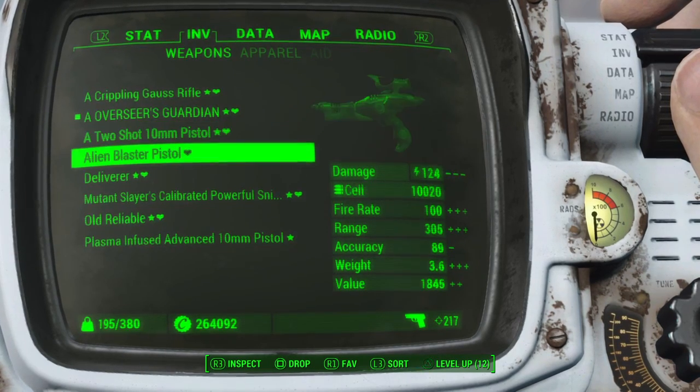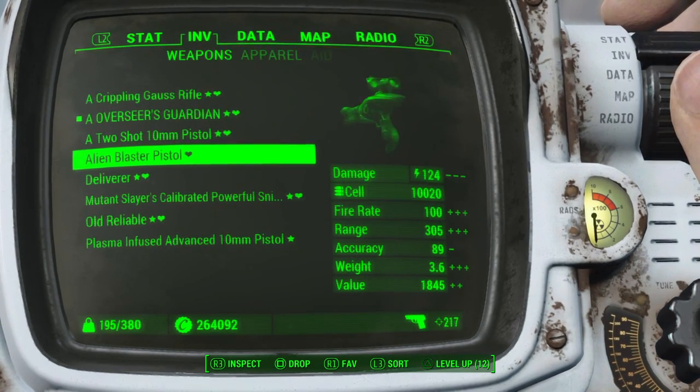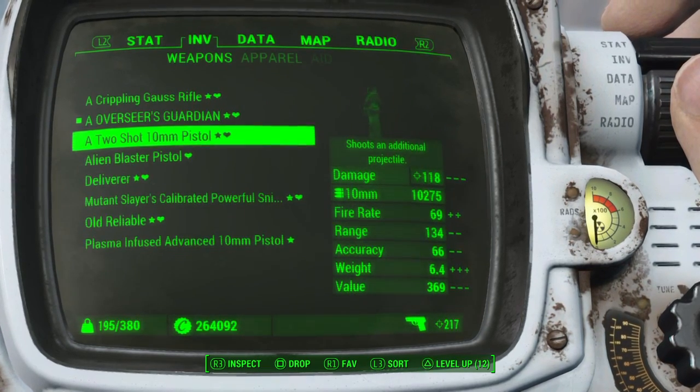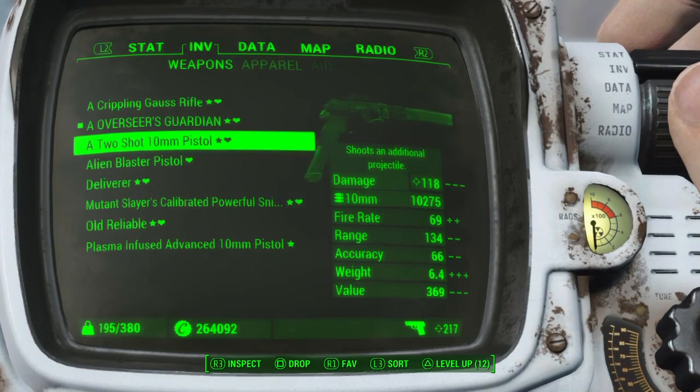So the top three weapons are: Gauss Rifle, Overseer's Guardian, and the two-shot 10mm pistol. The Alien Blaster is a little more powerful but you get fewer VATS shots and less ammo, so those are the top three.